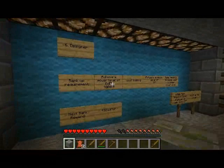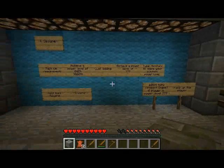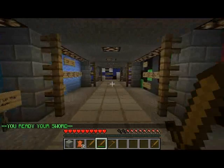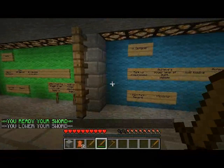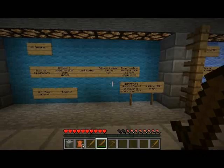Next up is the Designer rank. For this rank you have to use MCMMO. We have MCMMO, which adds abilities — when I right-click, my sword is ready, and when I hit someone it does a special ability. The more I use my sword, the higher level I get. If you type /mcstats you can see your skills — you have gathering skills, combat skills, and miscellaneous. You also have a power level, and that's what this rank is about. We want you to acquire a power level of 777. When you reach that, let an admin know and they'll rank you up.